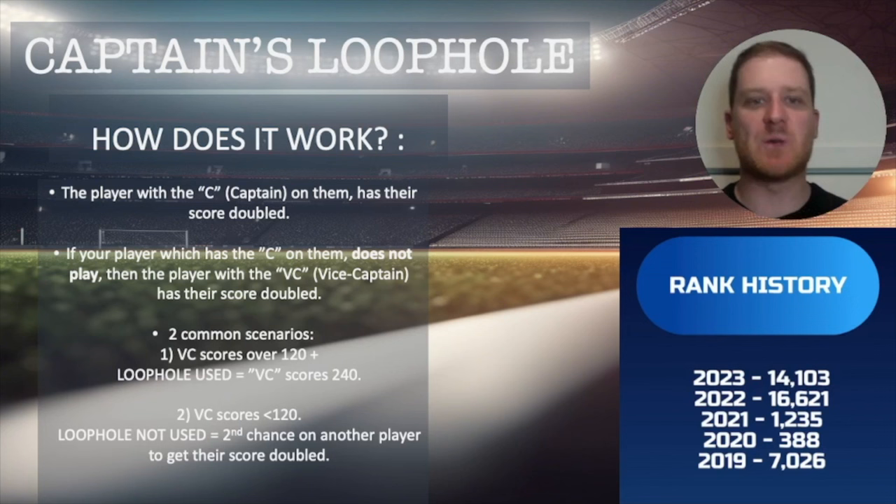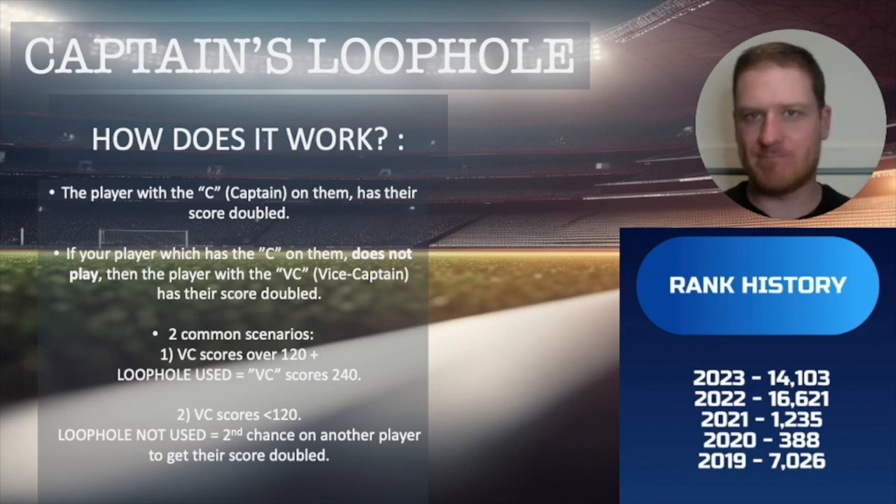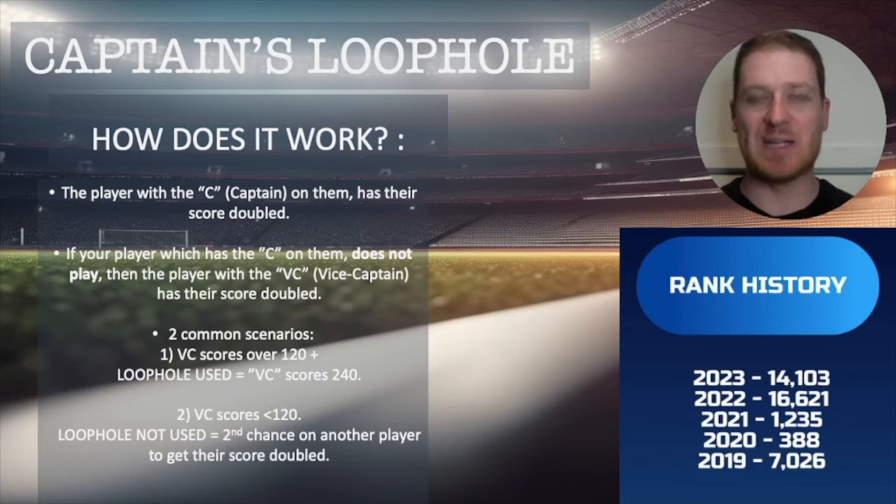The second scenario is your VC player does not score that well, so you go, yeah, that's no good. Still, it's business as usual — you put the captain on a player that you think is going to score well towards the end of the round, and their score gets doubled. It's a little bit more risky because you've had the first chance, but this is where this strategy comes in. Let me give you a practical example and show you on screen so you know exactly how to do this for yourself.